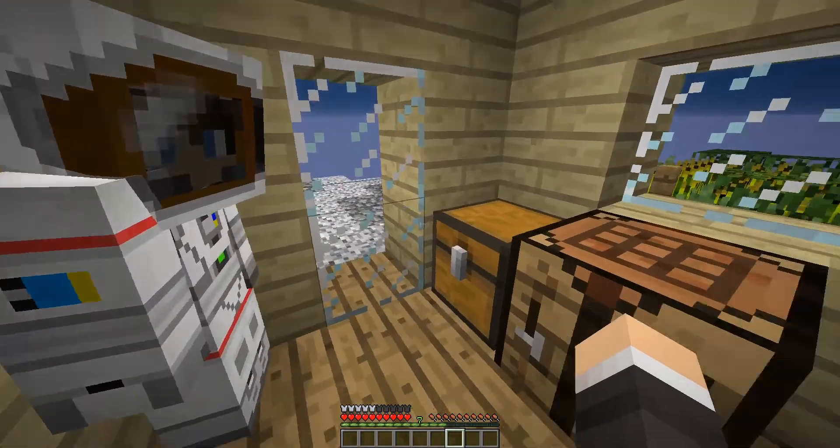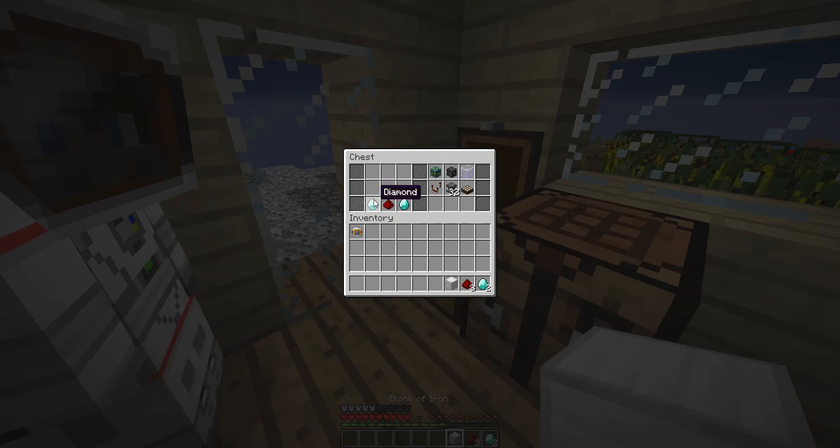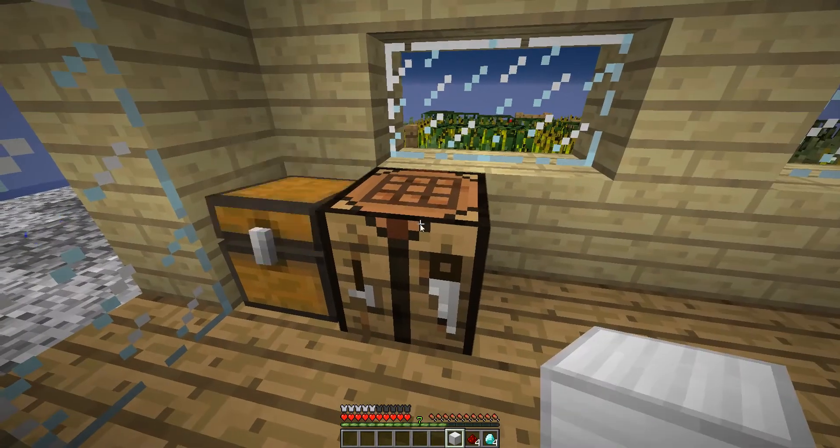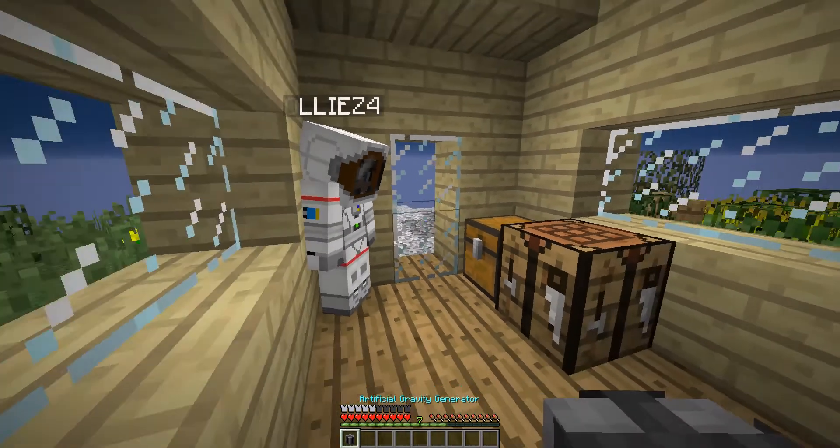So first things first, we're going to build an artificial gravity generator. We already had the recipe laid out — just got to remember diamonds in the corners, my friends. And for all the other items, we're going to have them pre-crafted just for simplicity's sake.